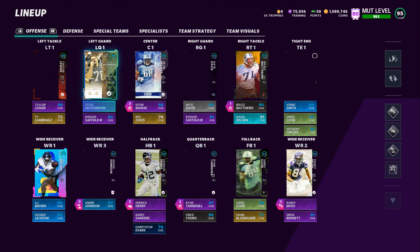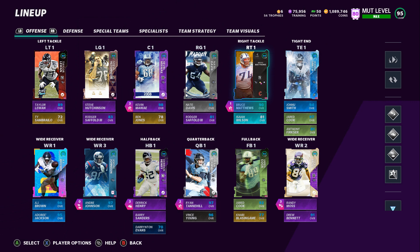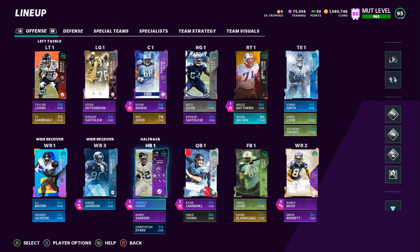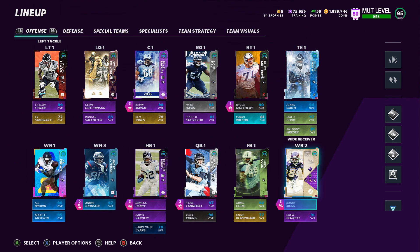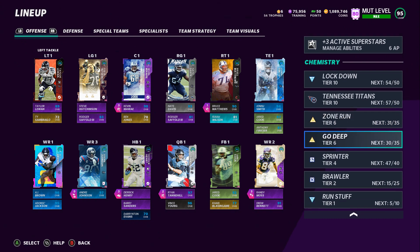Let's back out. I want to show you guys what the chemistry change did to us. Nate Davis was a 92, he's a 93 now. Bruce Matthews was an 89, he's now a 98 right tackle. Johnny Smith went down an overall, but Moss went up from 98 to 99. Cooks at 92, he's the same. Tannehill went down from 98 to 97. Henry is a 99. Barry was actually a 98, now he's a 99. Andre Johnson was a 96 or 97. AJ Brown was a 96. I feel like the Go Deep will help us in the future. What we're rocking with is Zone Run 31 out of 35 and Go Deep 30 out of 35.